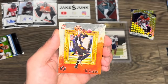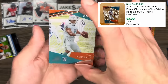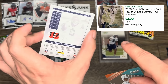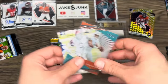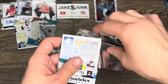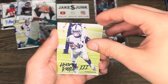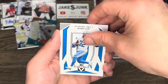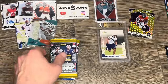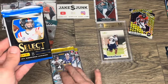Now let's see what packs are in the McCaffrey box: Draft Select 2022, Panini Prism 2021 — two of those — and a couple of Chronicles. Oh, 2020 Chronicles — that's an awesome rookie year. Out of the Chronicles packs we pull Michael Thomas, Tee Higgins rookie, Tua, and a Joe Burrow rookie that looks like a blue or turquoise parallel. That's sweet!